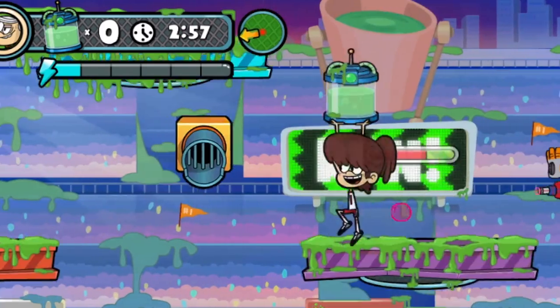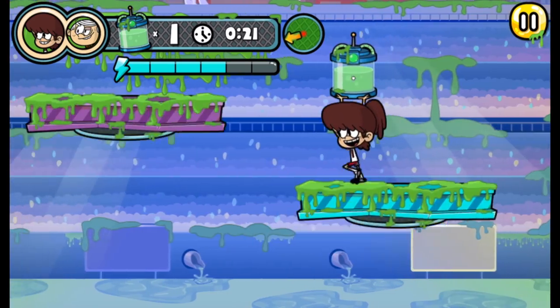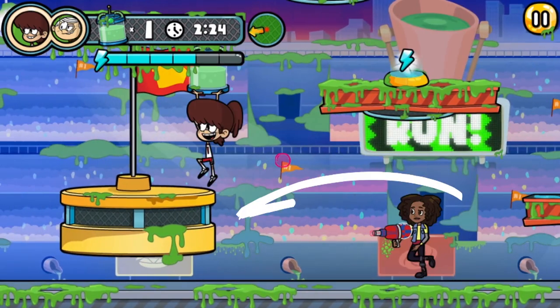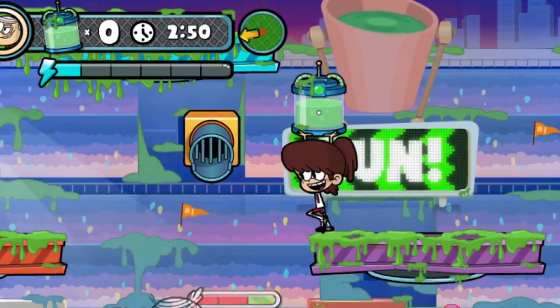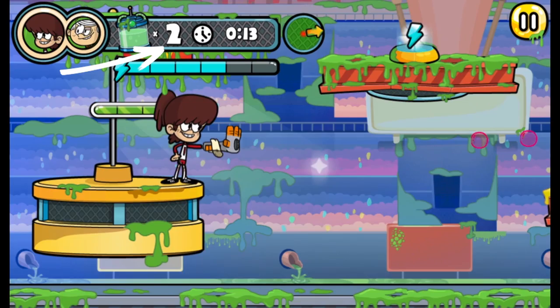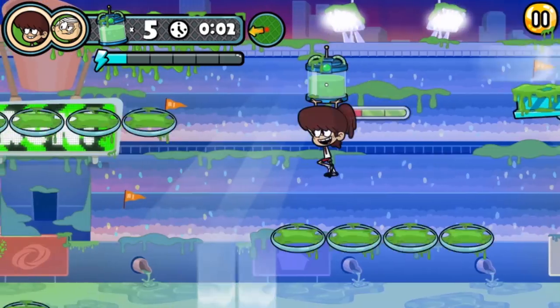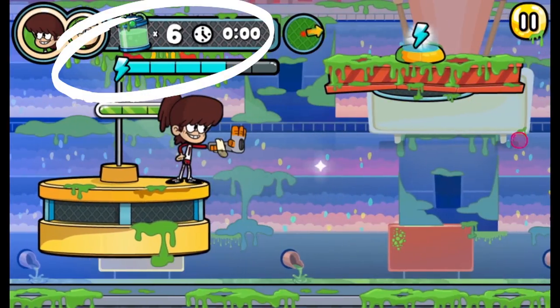Just watch out for return fire. Once you find and pick up the canister, you won't be able to use your blaster, so take it back to your base ASAP. If you get stunned on the way, hurry and pick it back up. Arrive at your base and your score goes up. Each time a canister is returned, a new one will appear. The more you return before time runs out, the more points you'll earn.